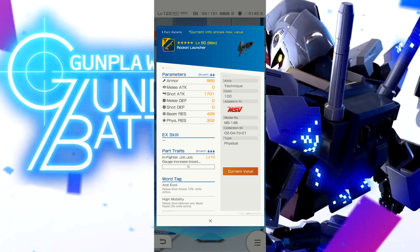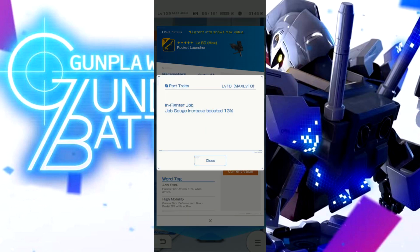The bazooka — rocket launcher with very low shot attack, just beating out the Rebake. Infighter job gauge increase is boosted. I don't think it's really worth it for the weapon slot alone, but since this only requires an infighter job and not an attribute, that could be handy. It complements the head — if you have the head with the EX skill boost and this bazooka as main hand running an infighter, you benefit all the way around. That's pretty good, free real estate.